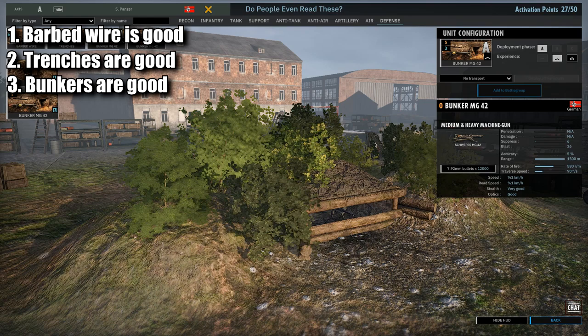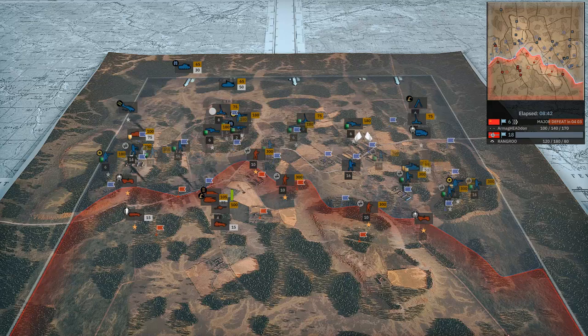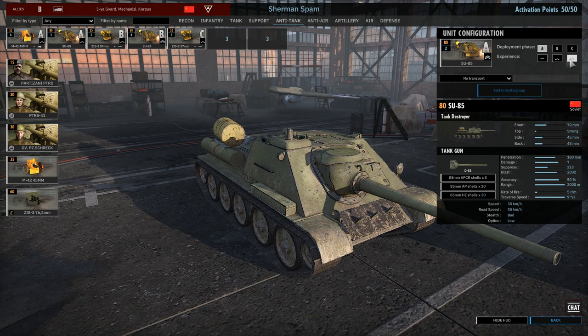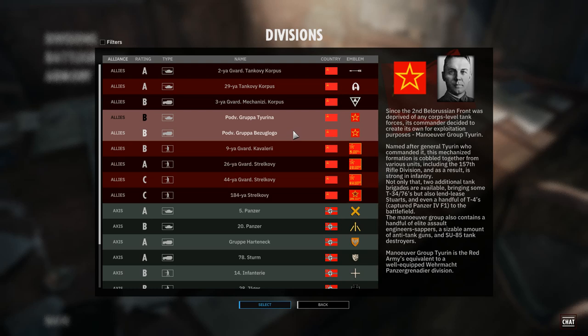Once you're done building your division, you'll probably want to figure out if it's good or not. Really, the best way to do this is honestly just to play some matches with it. Whether you win or lose doesn't really matter — you're going to head back to the battle group screen and make changes to your division accordingly. You'll probably do this for the first few matches or so, until you figure out a battle group composition that fits your play style. That's a general guide to building divisions in Steel Division 2. I hope the new players watching this have found it rather helpful in guiding you in the right direction. I hope you guys enjoyed the video — please just take it easy.